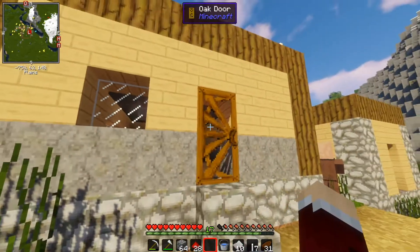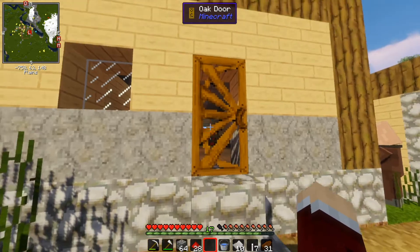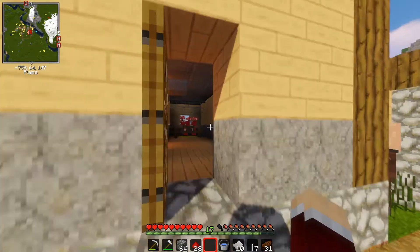We'll go inside. Oh yeah, look at the door, by the way. This is with Jurassic Rebuild — the oak door. It looks like the Visitor Center doors from Jurassic Park, which is awesome.